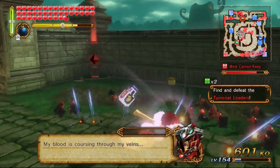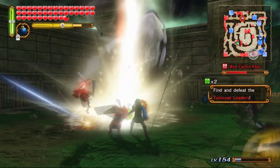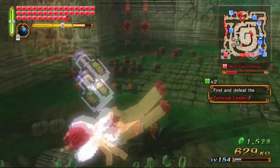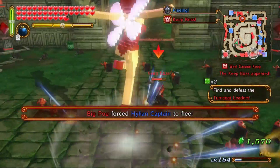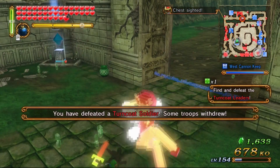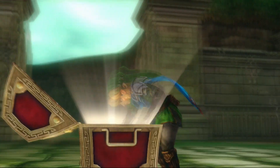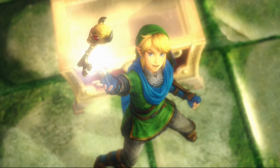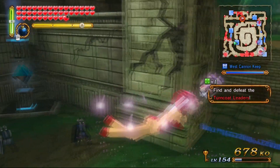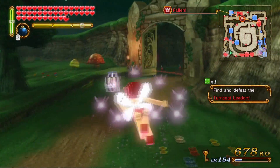Sia's going to be a pain to fight with the fairy, because the fairy is a water-type element weapon and Sia's a dark type. My Link is powerful enough to practically kill almost anything. One of the keeps I captured has fallen. Damn.